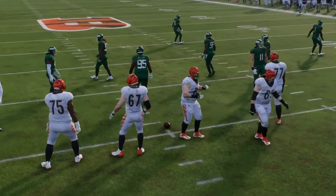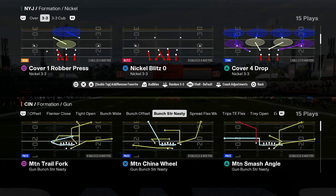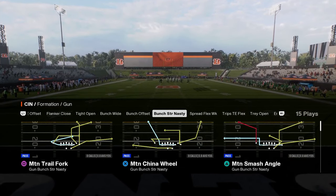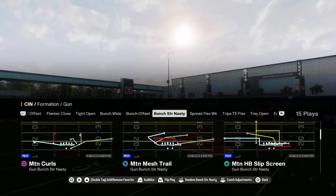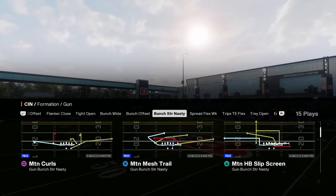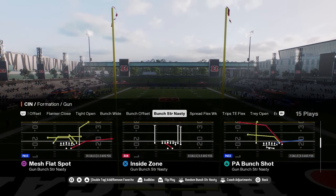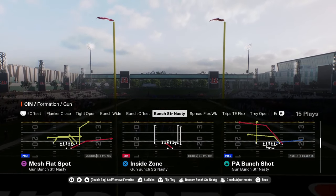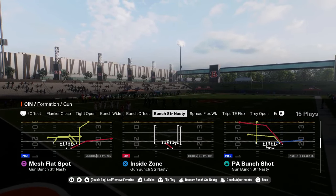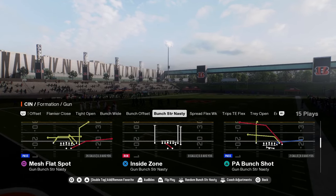Today I'm breaking down one of my favorite plays in Madden 25. This is really one of the best route combos in the game because of its capability to beat a variety of coverages. The play is Best Flat Spot, found in the Colts offensive playbook in the Gun Bunch Strong Nasty formation. If you want my entire Colts offensive ebook, the link to my school community is in the description, where you get access to all my offensive and defensive ebooks for both Madden and College Football 25.